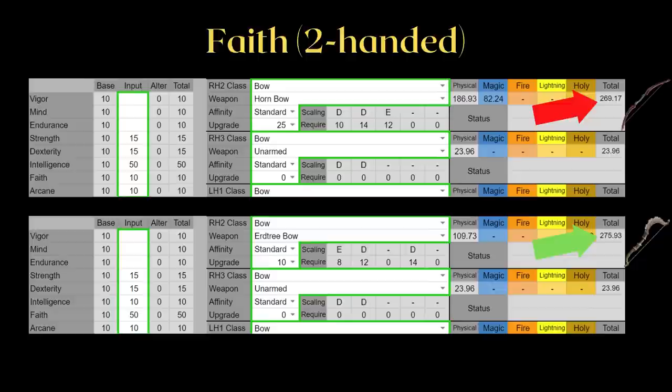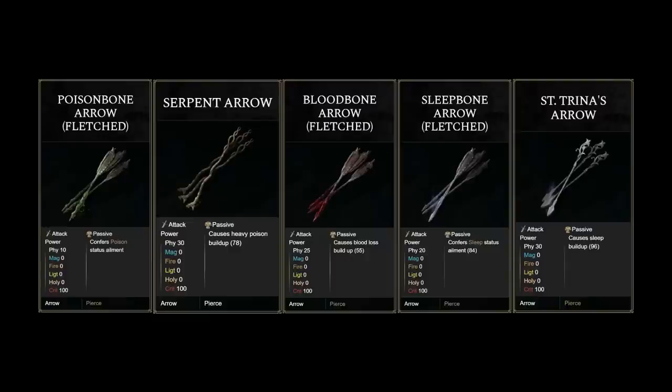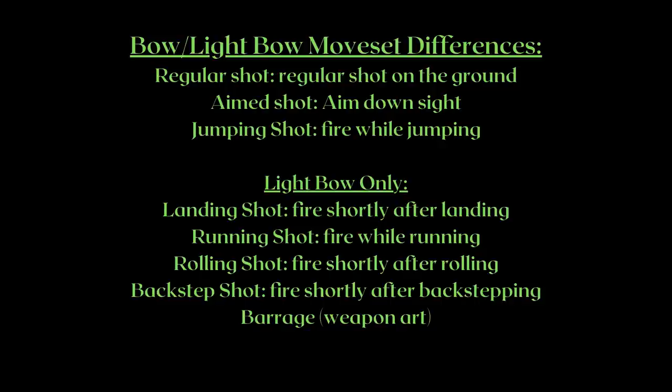For arcane, the arcane investment for the serpent bow doesn't actually increase the bow's AR. Unlike on other weapons, it only scales the status effect of the bows and arrows. Arcane scales the buildup of specific arrows, as it doesn't affect frostbite and scarlet rot buildup for the other status arrows. At higher investment levels where you can invest into both dexterity and arcane, this becomes very powerful for status arrows, gaining a lot of status buildup by trading only a bit of AR.